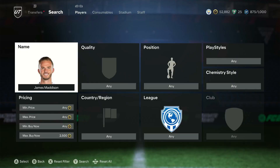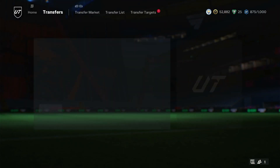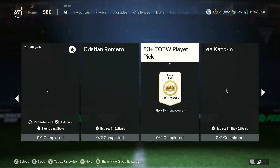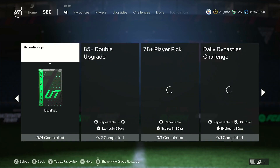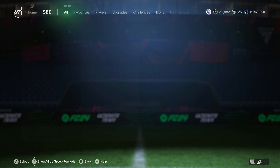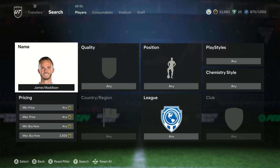I want to cover 84-rated cards. Yesterday I said 84s at 2000 coins is a no-brainer investment — it can be long term, a week, a day, two days, depending on EA Sports. James Madison is already 2.5k, 500 coins up in price. The reason 84s have gone up: there's a new SBC today — an 85-rated double — and the requirements include an 82-rated team with two 84s minimum, plus an 83-rated team. So in general 84s will do very nicely, making around 300 to 400 coins profit after tax per card.